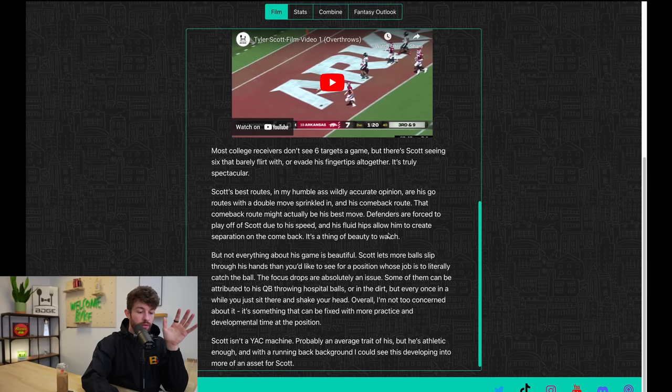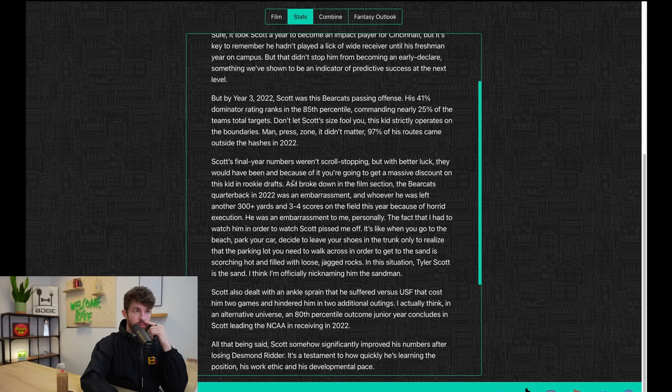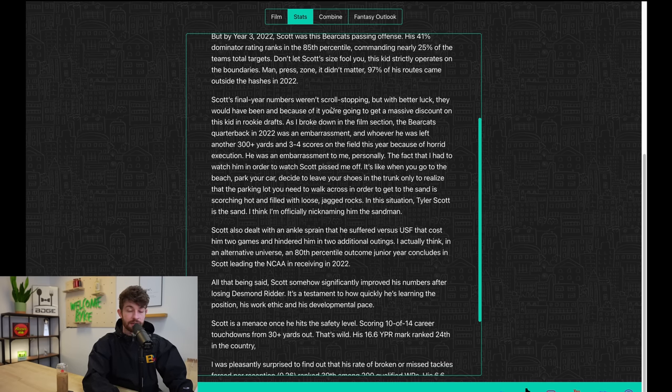The one concern watching Tyler Scott's tape is the hands — there are some random drops where the ball hits his hands. Focus drops. I think that's something that can be taught with more experience, since he didn't play wide receiver at all until Cincinnati. He's an early declare and still generating top-50 to top-60 buzz. By year three, Scott was Cincinnati's passing offense with a 41 dominator rating, ranking in the 85th percentile, commanding nearly 25% of the team's total targets. At 5'11", 185, he strictly operates on the boundaries — 97% of his routes came outside the hashes. He's not a pure slot guy.